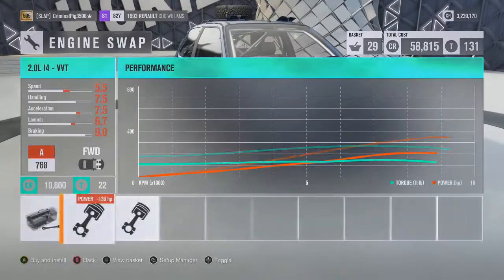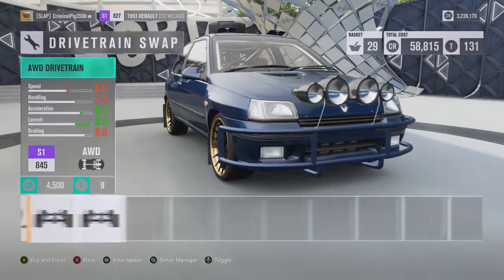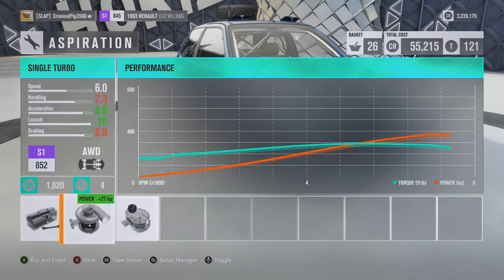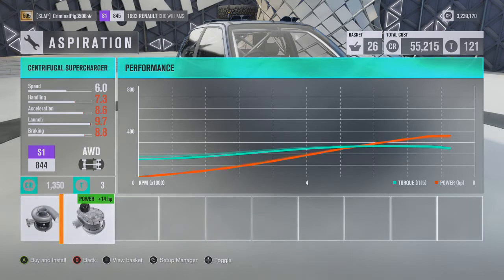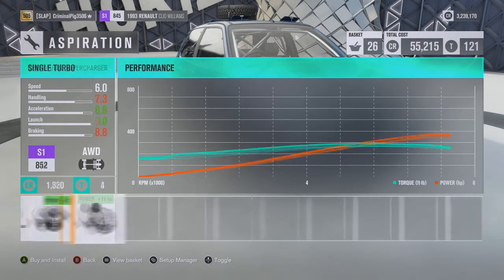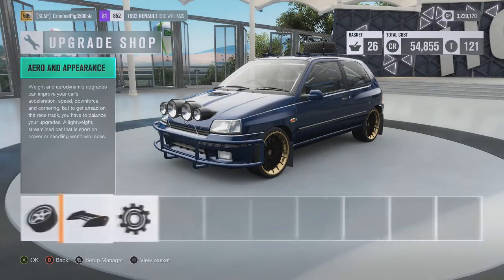Engine swap consideration — actually, I'm just going to leave it. All-wheel drive is what we need. Single turbo, or a supercharger? I'm tempted to go with the turbo, but the supercharger would sound nice. I'm just going to go with the single turbo — wish we could get twin turbos in there, but it's not meant to be. Installing that setup.